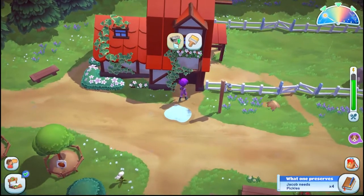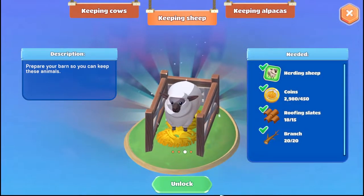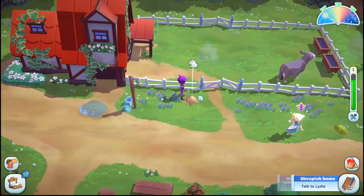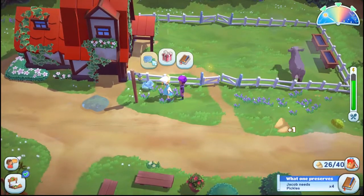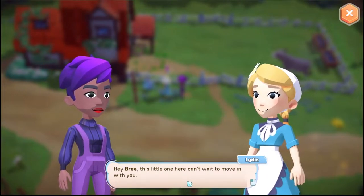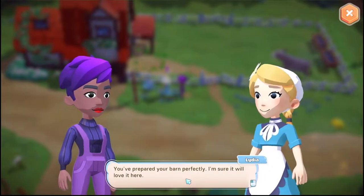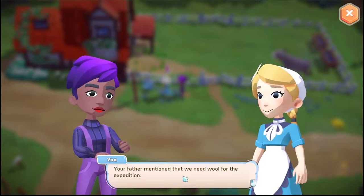Let's see — yes! Unlock! She came — wow, that was quick! Sheepish home about the sheep. Hey Brie, this little one here can't wait to move in with you. You prepared your barn perfectly, I'm sure it will love it here. Your father mentioned we need wool for the expedition.